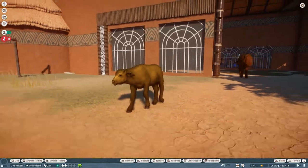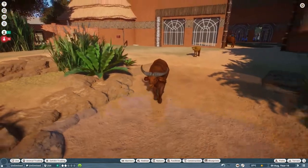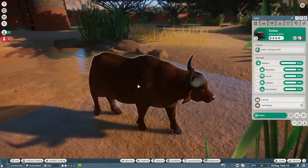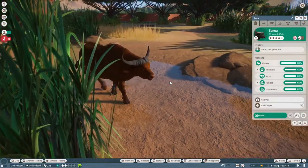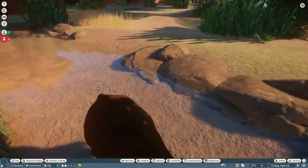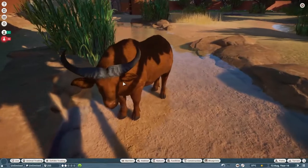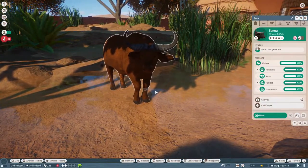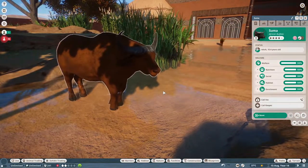Look at that little cute baby! This mod basically only mods the African buffalo. Everything else is still the same — the Zoopedia is still the same — so really it just comes down to aesthetics. It gives you a brownish-orange colored African buffalo.